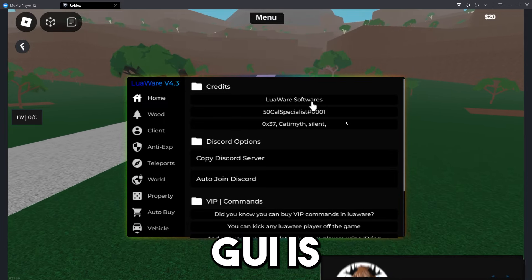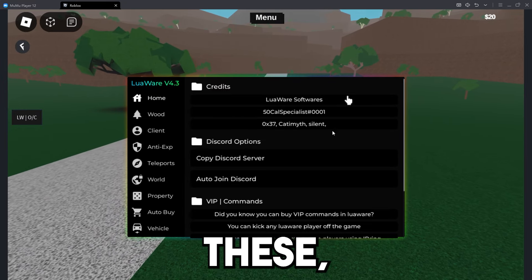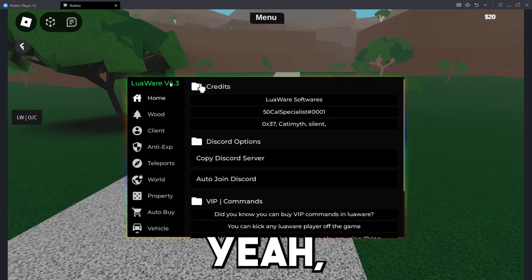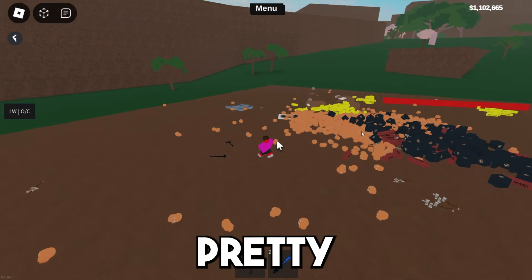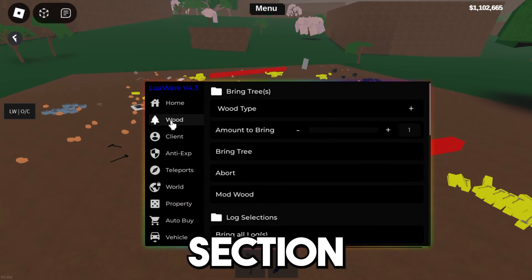I'm not too sure if this GUI is still in development — I don't think it is — but shout out to these people right here, these are the credits. Pretty much what we're going to do is load in a slot real quick and then try out the mod wood feature.